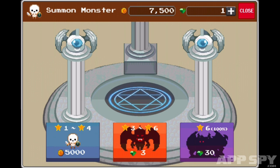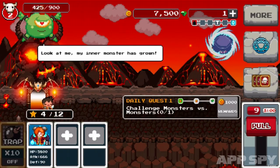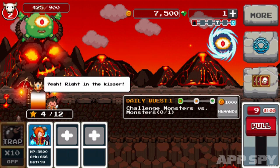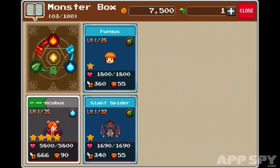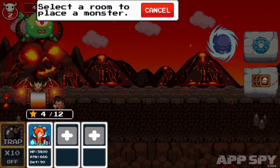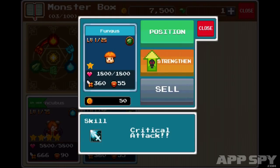Well, basically you're the bad guys. This is the main screen, and at the bottom left you can see I have one monster. I've also got two more slots. I'm going to open this slot up and put in a giant spider, and in this next one I'm going to put in the fungus.